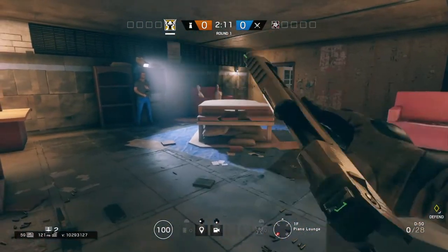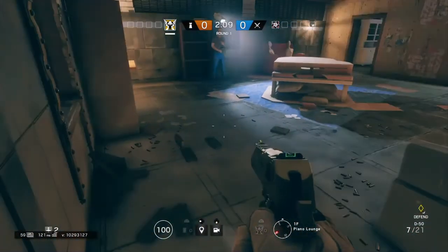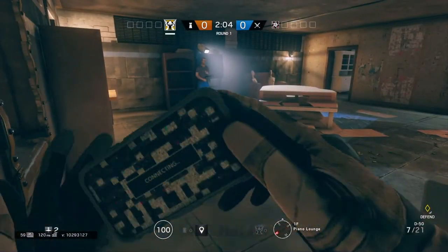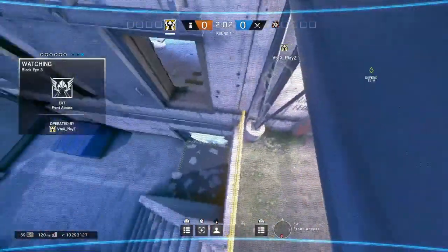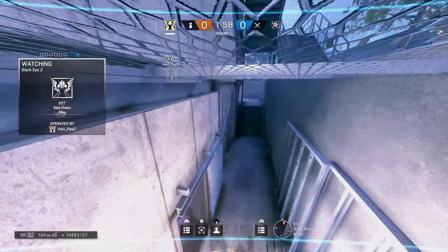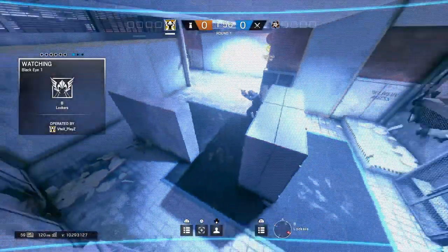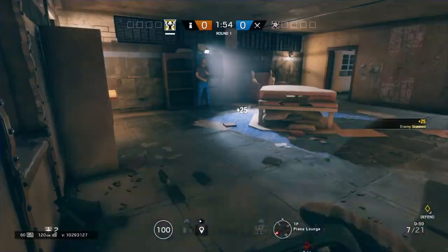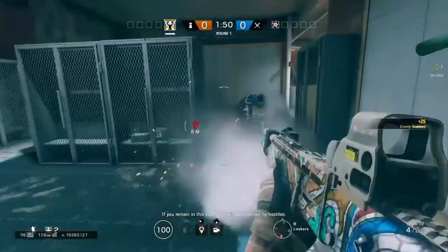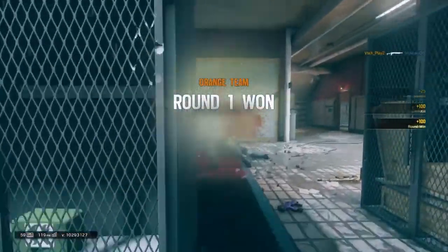The first one here is on the map Forward Base. You're going to want to play Valkyrie for this one, just for her awesome cameras. The first camera spot you want to go is here by that balcony, by the one trench and in lockers. Basically what you want to do is jump out this window and you're going to be flanking them — it's a very uncommon spot.